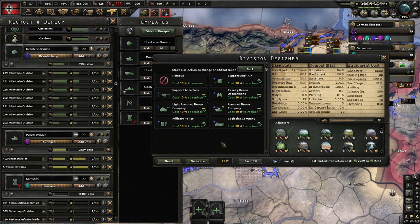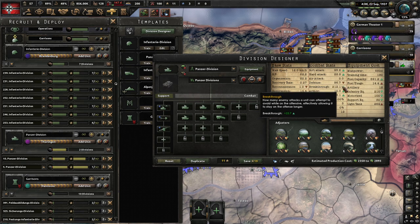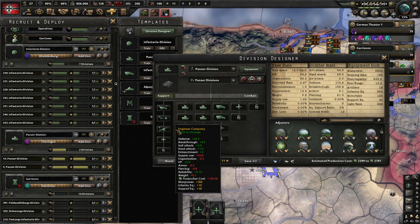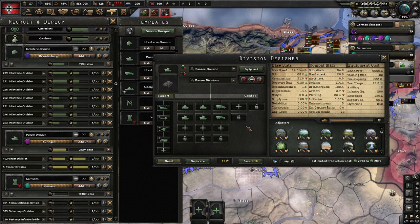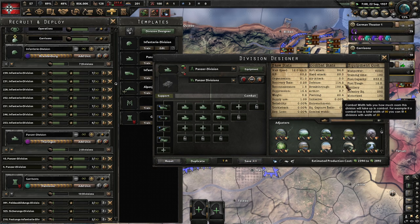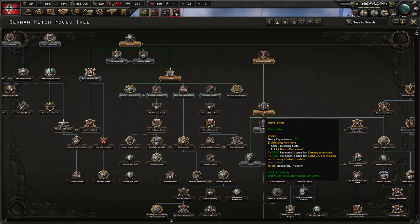My Panzers can get some upgrades - there's a motorized recon unit but you can also get an armored recon unit. You lose a bit of reconnaissance but get a bit more soft attack and breakthrough, which can be nice. We don't have the tanks yet so let's keep the motorized in for now. They do have support artillery - I'm still a fan of that for the light tanks. Let's put them in right now and add some more tanks. The naval effort is done so we have a bit more naval experience.